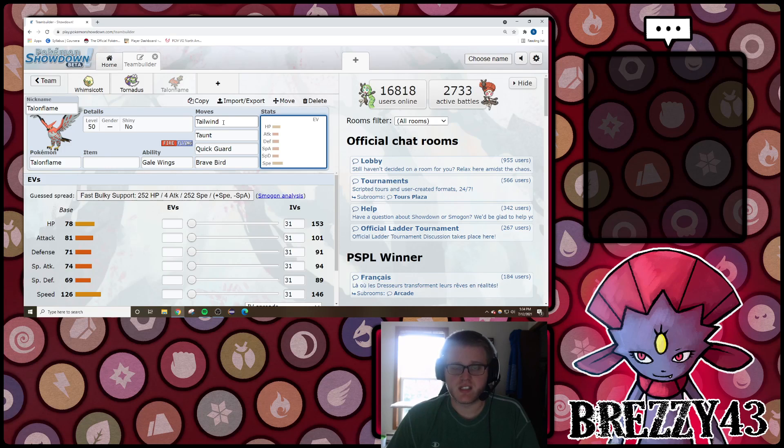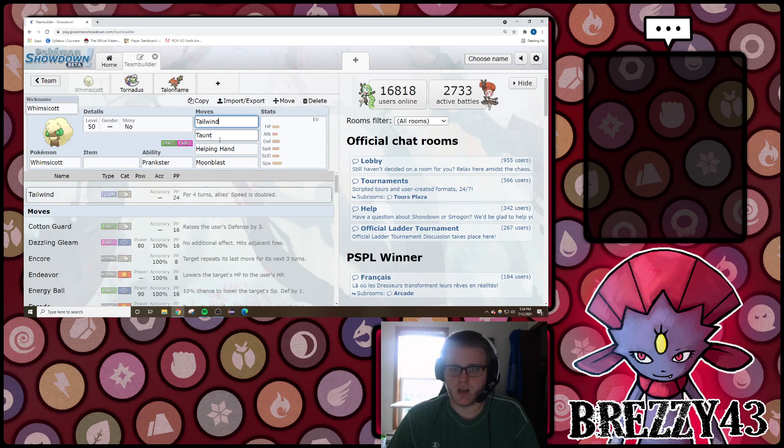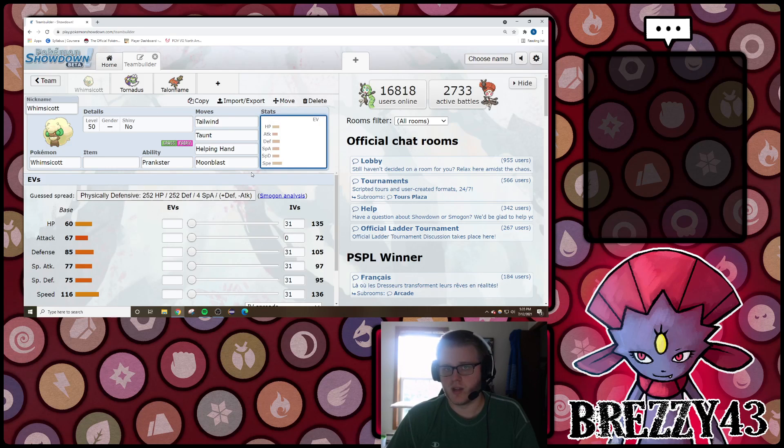In Generation 8, they introduced dynamic speed, which means that speed mechanics update mid-turn. In the past, if you went for a Tailwind, your team didn't get the benefits until the subsequent turn. But now with dynamic speed, speed updates mid-turn. So if you can go for a Tailwind, it doesn't matter if your Pokemon is Tyranitar or Kyogre - it's going to outspeed the Regieleki if its doubled speed stat outspeeds that target's base speed stat. That was a huge draw to these Prankster Tailwind setters - being able to set up Tailwind super quickly and take advantage of that speed boost right away, despite their lackluster offensive capabilities.